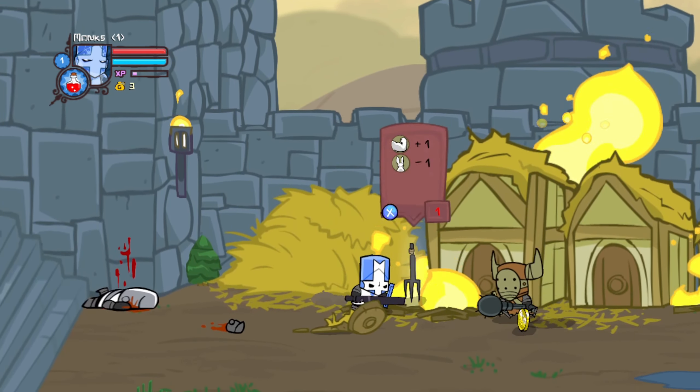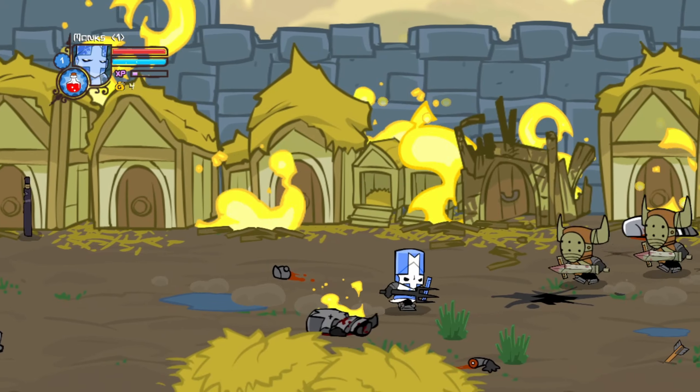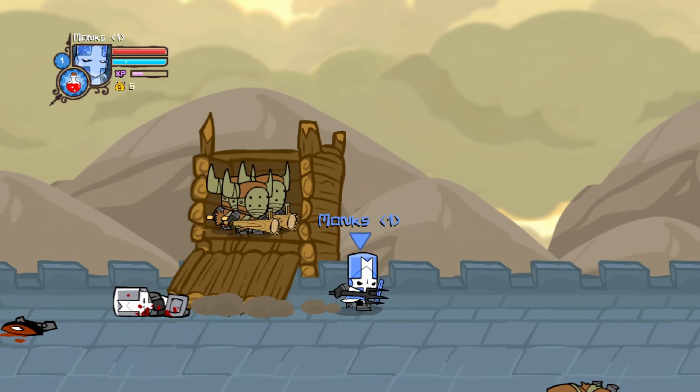And if you didn't know, it gives the player plus one strength and minus one agility. What I was gonna say is I was gonna try to collect all the coins so we can buy stuff later on in the game, or in the demo I guess. So let's take these guys out real quick.